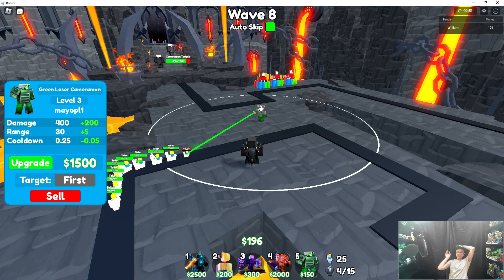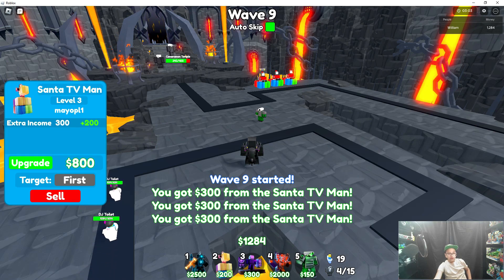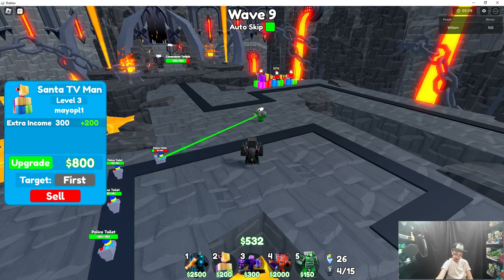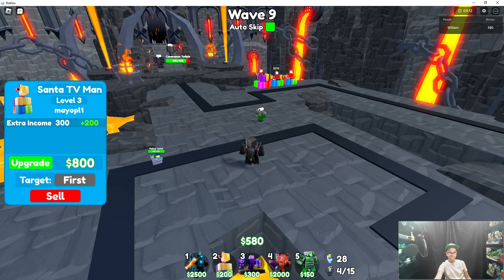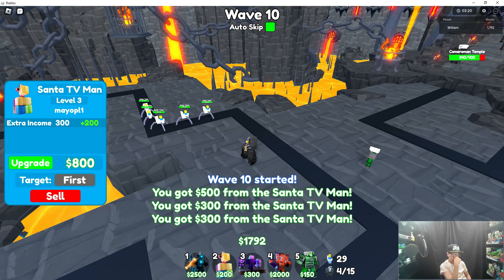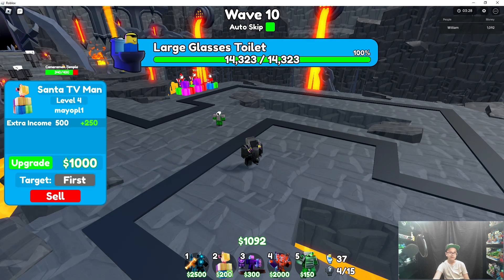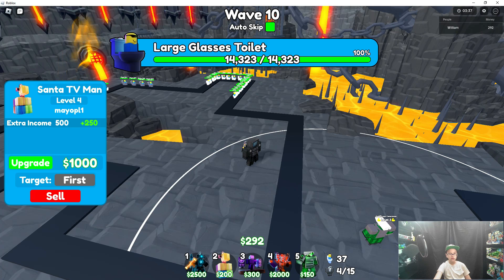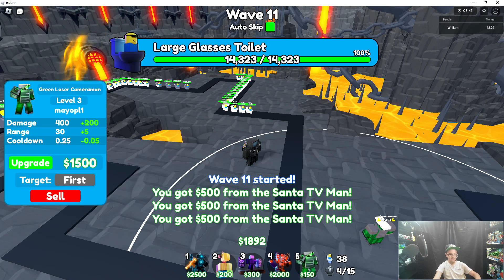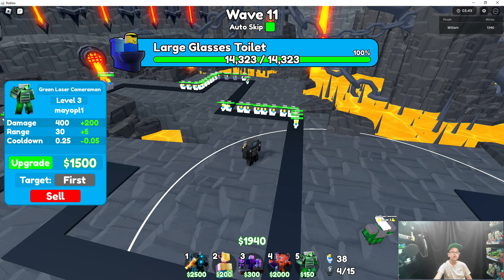Four attacks every second, that equals 1600 damage which is very good damage. Let's upgrade this dude — santa TV. Wave nine out of infinity, not very good. Well, any wave is not good because it's infinity waves. We make around 1500 starting now. Drying glass toilet is a piece of cake — actually let's say it's a piece of a cookie, nom nom nom, that's how easy he is.